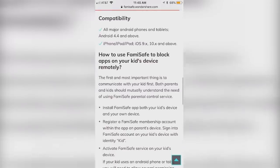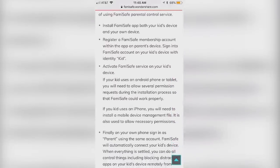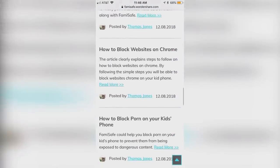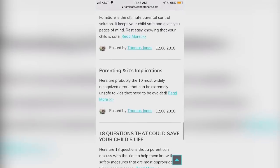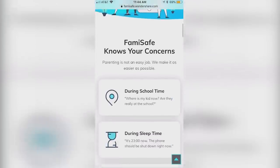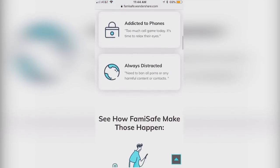If you want to set study or sleep time, you can even block specific apps for certain periods of time in the day or even shut off the entire device to limit screen time. Efficient, quick, and completely secure, Famisafe allows you to personalize the settings on your child's device like never before and ensure that your child, while still having the autonomy of a mobile phone, is able to use it for appropriate purposes at the appropriate time.